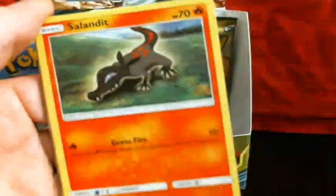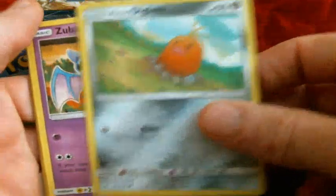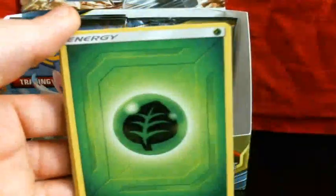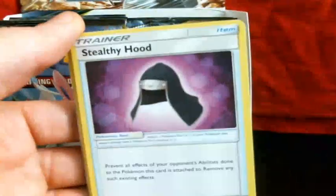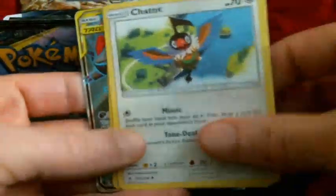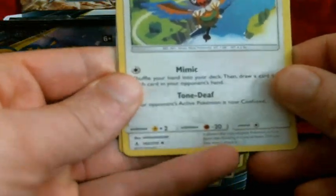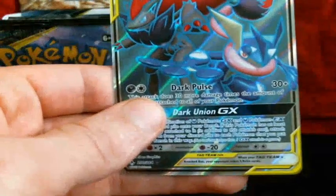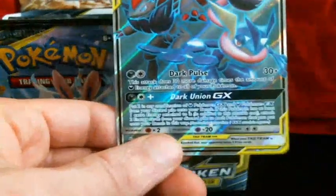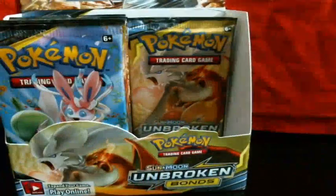Alright, so we got Sandile, Salandit, Koffing, Alolan Diglett, Zubat, Energy card, Tyrogue. Stealthily — oops, that was horrible, I don't have a good job at hiding that — Charizard, Reverse Rattata, and a Greninja & Zoroark Team GX. I think GX. That was terribly hidden, but I like it and the fact that I got it — it's awesome.